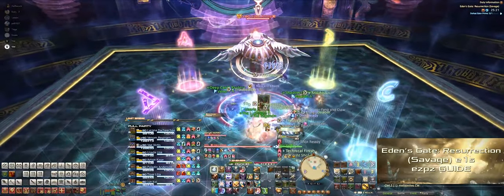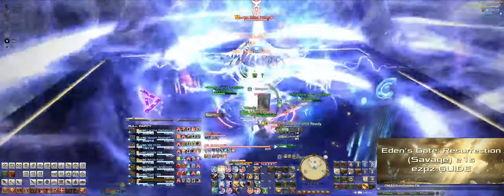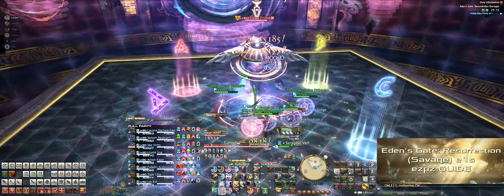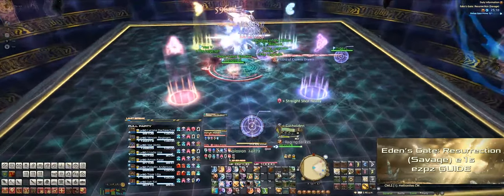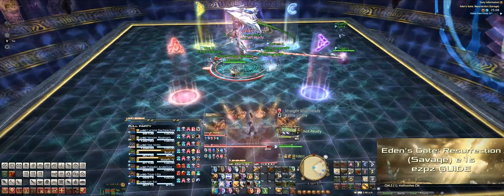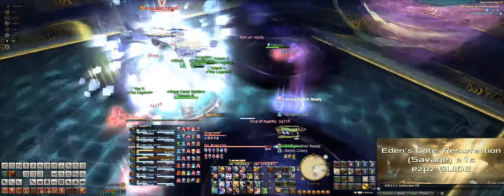First up, she'll cast Eden's Gravity, which is just a party-wide AoE. Next up she'll cast Vice and Virtue, which places little target markers on the four DPS. Once they go off, the DPS will drop an AoE around them, so make sure to take it to the outside on the cardinal directions.